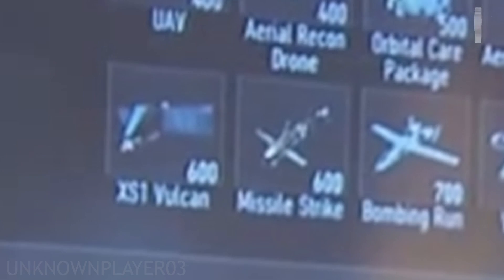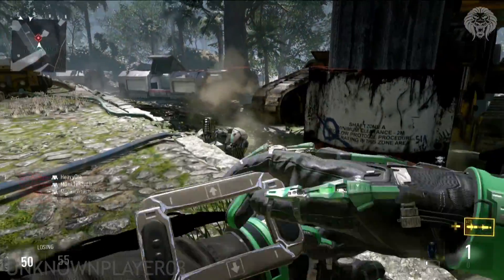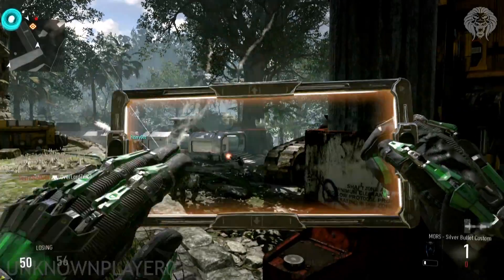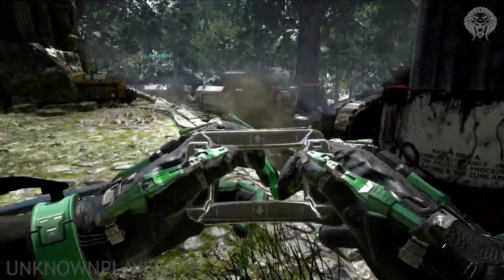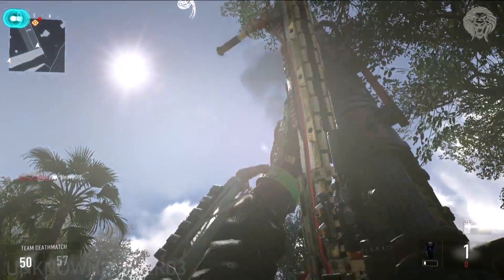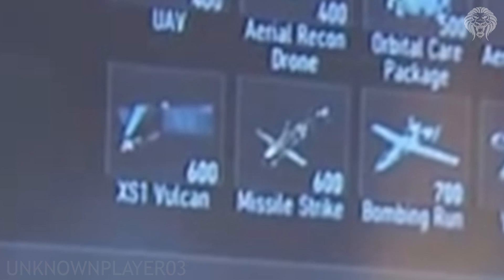Next is the Missile Strike at 600 points. We don't have information on its customization modules yet, but we did see it in the reveal trailer — it's like the Hellstorm Missile where you shoot it down and it sprays a huge burst of missiles. I'm assuming the upgrades will include a bigger blast radius, more missiles, and probably a faster descent speed since the missile does take a very long time to reach the ground. Support might also be an option.